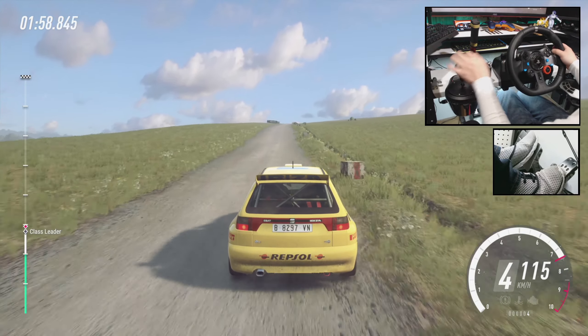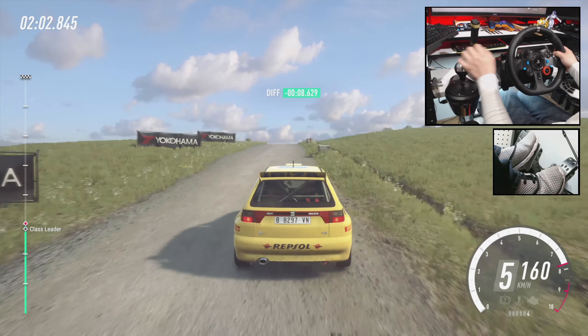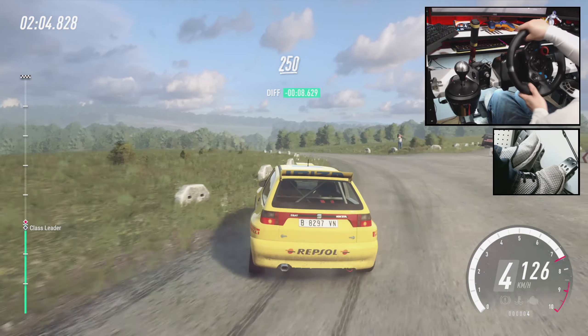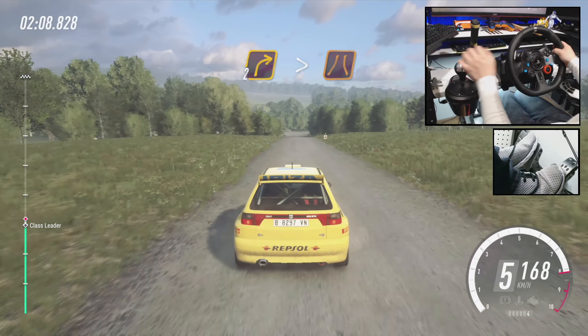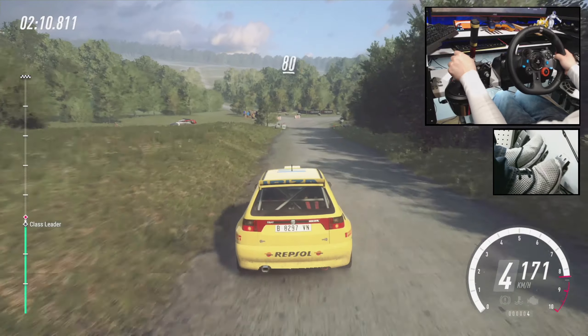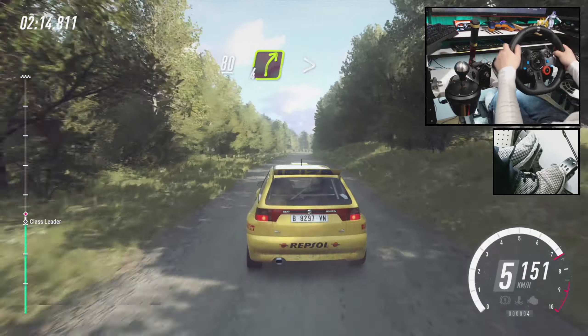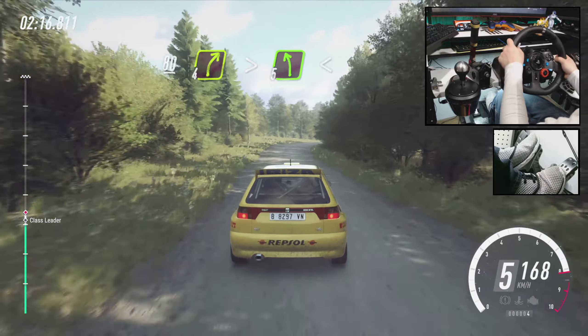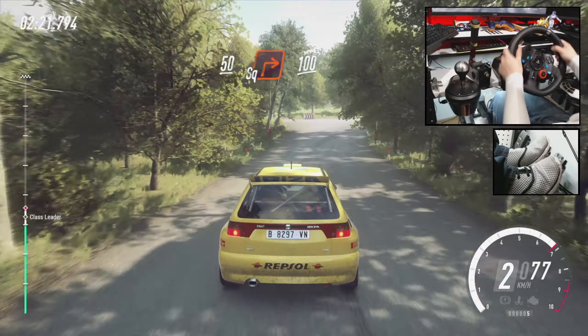Slow long crest. Into turn. 2 left. 250. Slow long crest. Into turn. 3 left. 250. Downhill. Turn 2 right. Tightens narrow. 80. Flat of a long crest. 80. 4 right. Tightens of a bump. Into 5 left. Opens slow 50. Turn square right. 100.